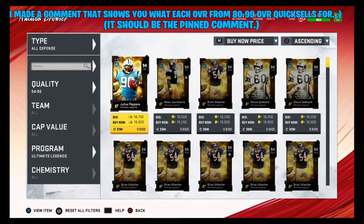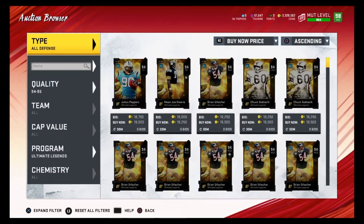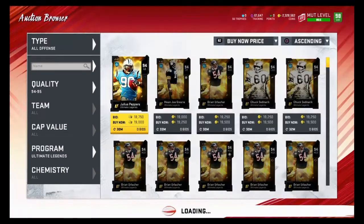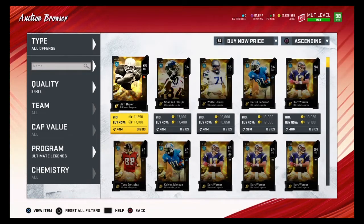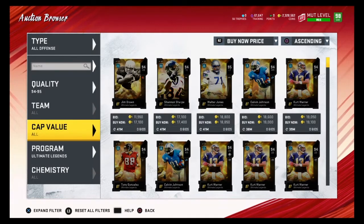For example, I want to snipe a 94 overall. 94 overalls quicksell for 18,000 training, so my budget is 18,000 coins. I want to find 94 overalls for 18,000 coins or less. These wouldn't be good snipes because they're 19,000 coins. Let's go to all locks and see if we can find any good 94 overalls for 18,000 coins or less.